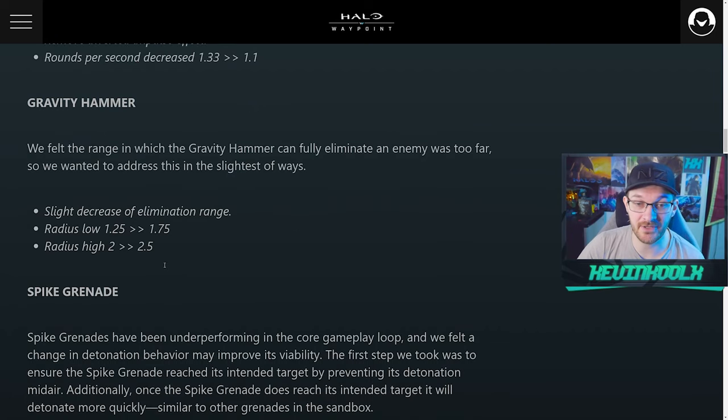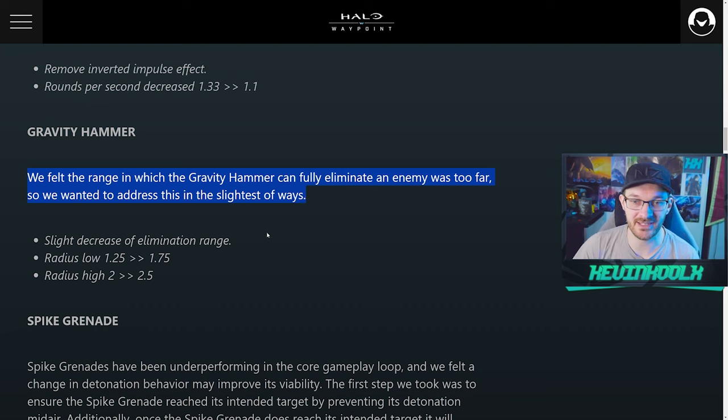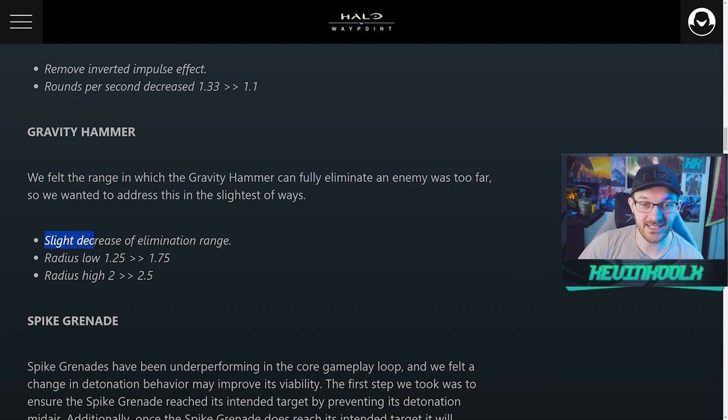A big thing that's been affecting the sandbox of Halo Infinite is the Gravity Hammer, and it was significantly changed with this update. 343 stated they felt the range at which the Gravity Hammer could fully eliminate an enemy was way too far, so they slightly decreased the elimination range. The low radius went from 1.25 to 1.75, and the high radius went from 2 to 2.25.